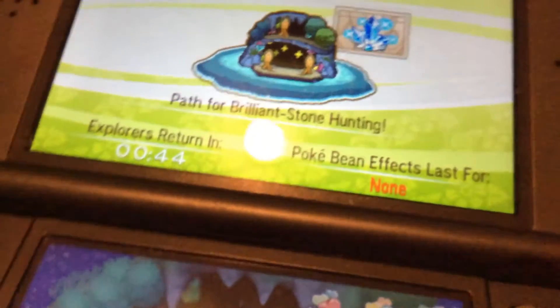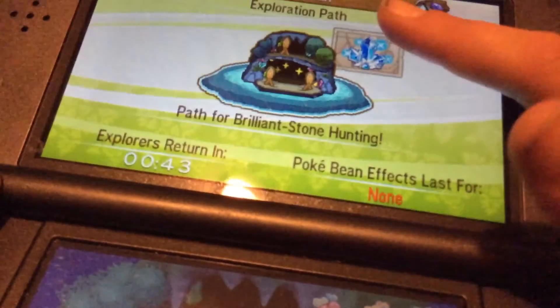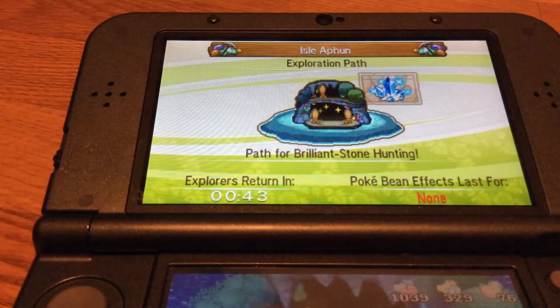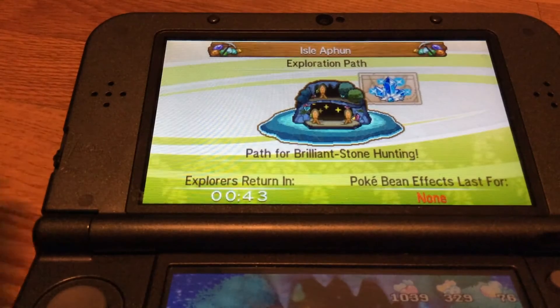You must have this path right here — this gem path. You need to have access to this one. It's like the second one after the path where you can get bottle caps, which are useful. Once you get those you can start getting stones.